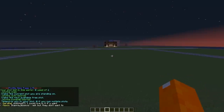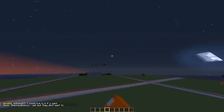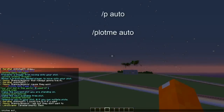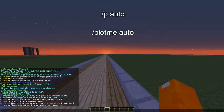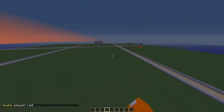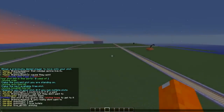So when you're at the spawn, you'll probably want to plot but you probably won't want to fly all the way out to where there's an unclaimed plot. What you can do is Slash PlotMe Auto, and it will take you to the closest unclaimed plot. Since I just recently disposed of mine, it'll bring you to this one. It'll say 'This plot is now yours — do PlotMe Home to get there,' so we'll talk about that in a second.